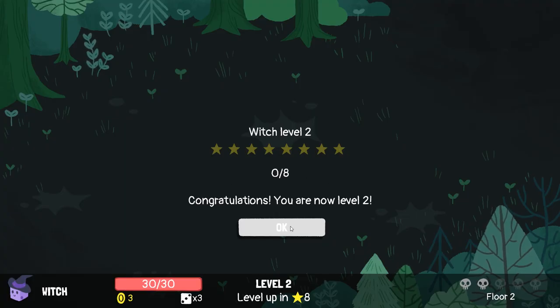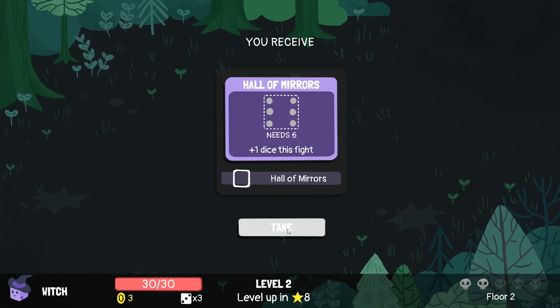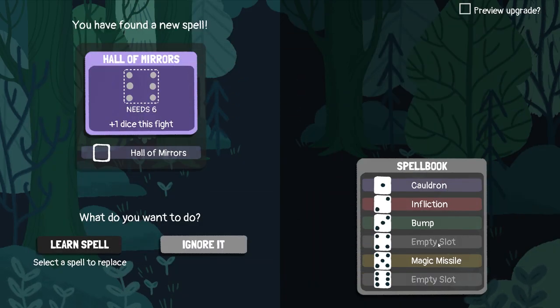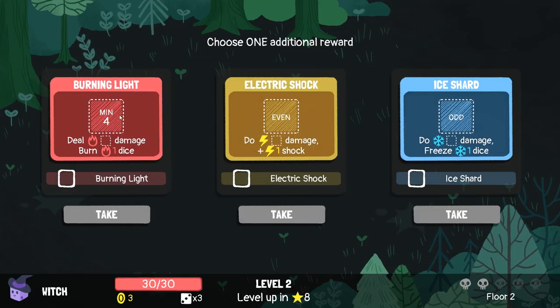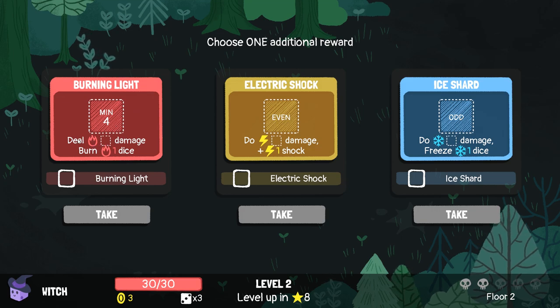All around me are familiar faces — bam! We leveled. Needs a six, plus one dice in this fight. That's kind of cool. Hall of Mirrors — I'll take it. And we'll put it in the four slot. I'm not sure how powerful that is. Oh! And she's one additional reward — minimum four, deal that and burn the dice. That sounds amazing.